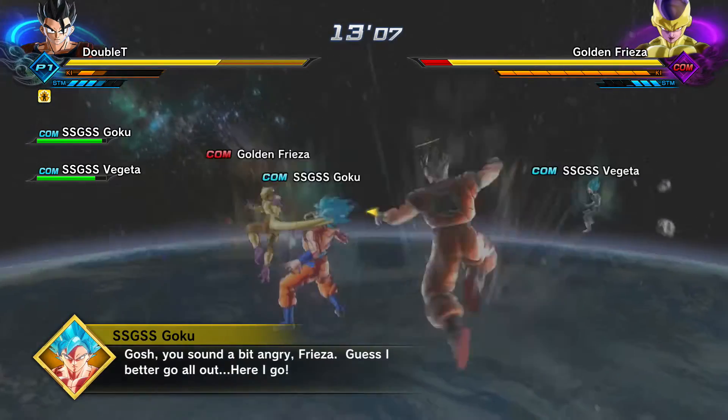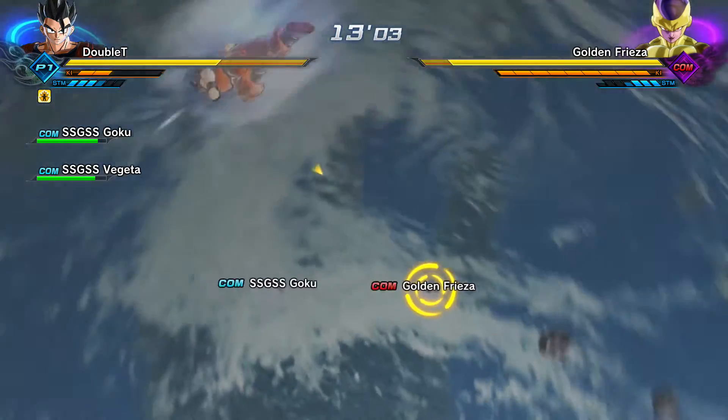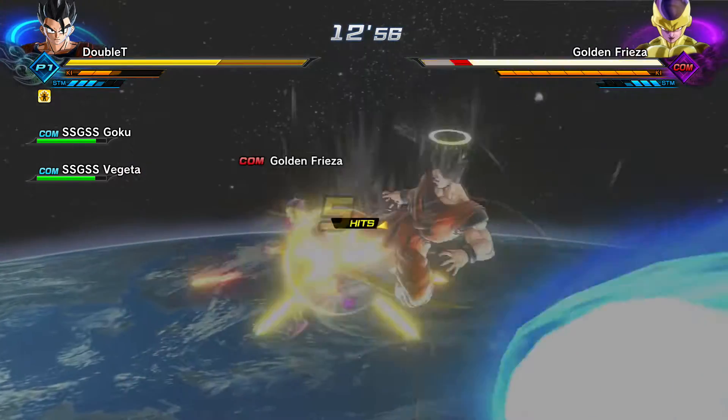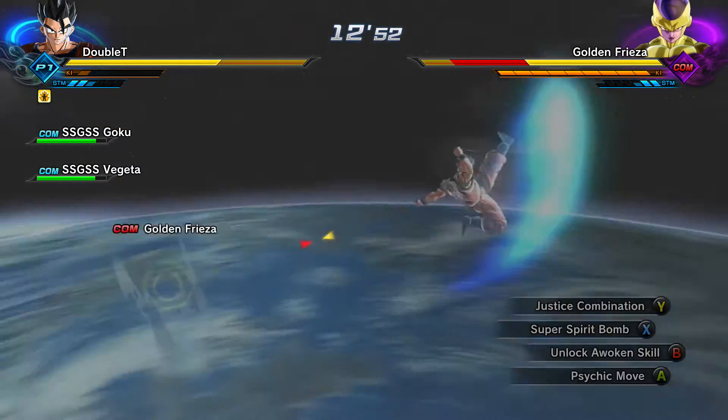And here we are - Golden Frieza. I don't know if you have to ultimate finish for this. I feel like in this game you actually don't have to ultimate finish if you want to get the move, it's just completely RNG. Hopefully I get it on my first try. If not, at least you guys know how to do it: you've got to first do Parallel Quest 71, after you do 71 you unlock 72, and then you just keep doing it over and over again until you get Burst Kamehameha.